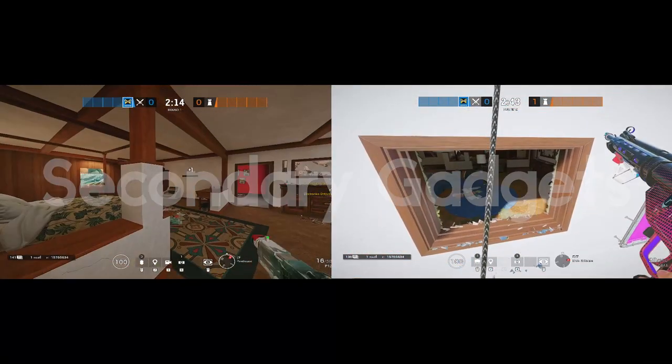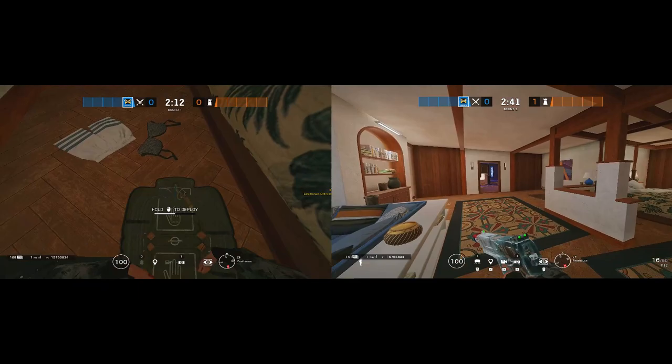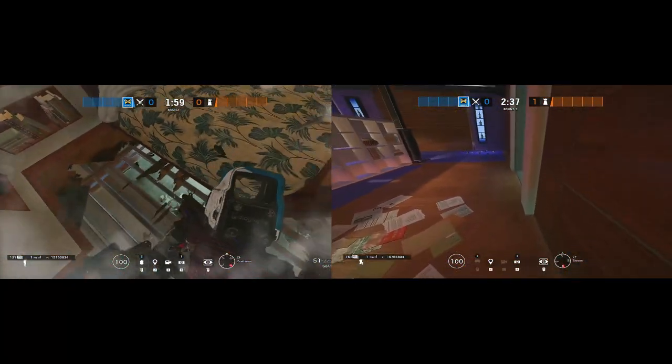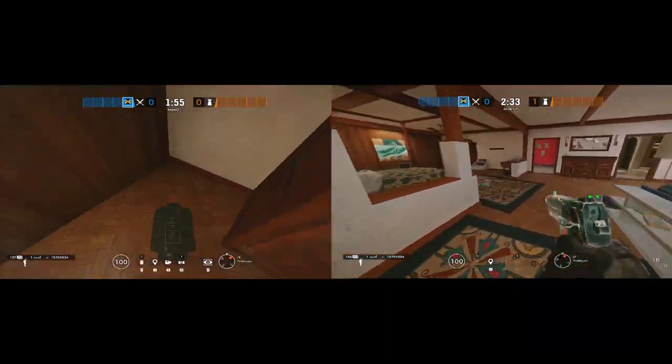Moving on to secondary gadgets, I would recommend Claymore over breach charges by default, but you can always choose breach charges if you need them for a specific strat or push. As IQ, you're playing vertically most of the time to clear gadgets from below or above, so having that Claymore to protect your flank can be extremely useful.